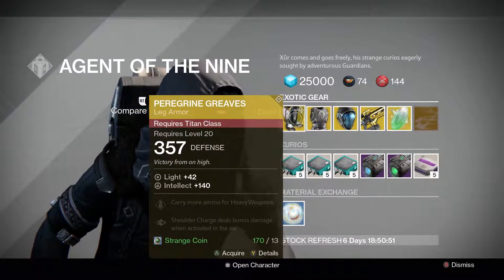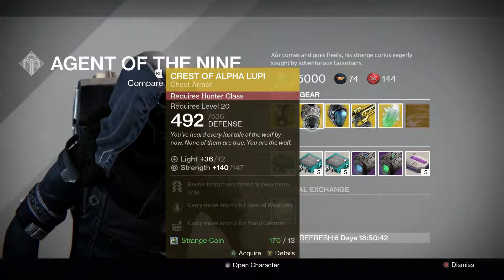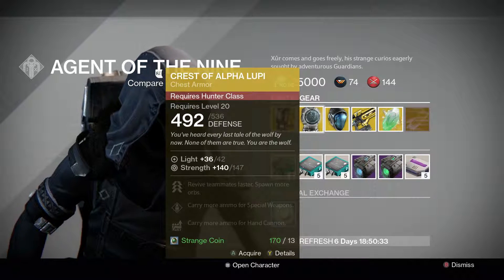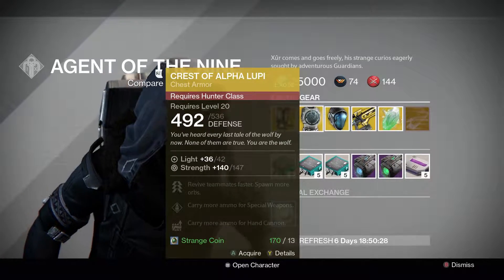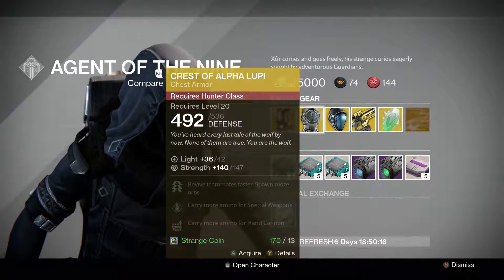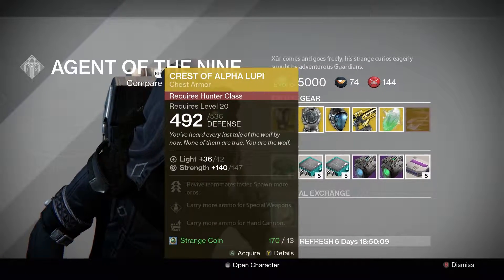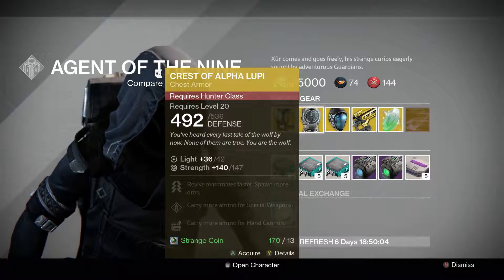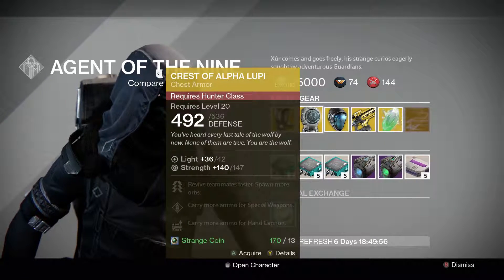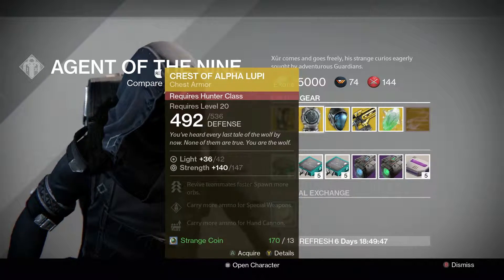For Hunters we have the Crest of Alpha Lupi — revive teammates faster, spawn more orbs, carry more ammo for special weapons and hand cannons. The strength is pretty good, though strength can be kind of useless until The Taken King since melees aren't great. I would still pick these up though, because revive teammates faster is definitely good for Trials of Osiris — especially if you don't have the Achlyophage Symbiote or the Lucky Raspberry for Bladedancer.